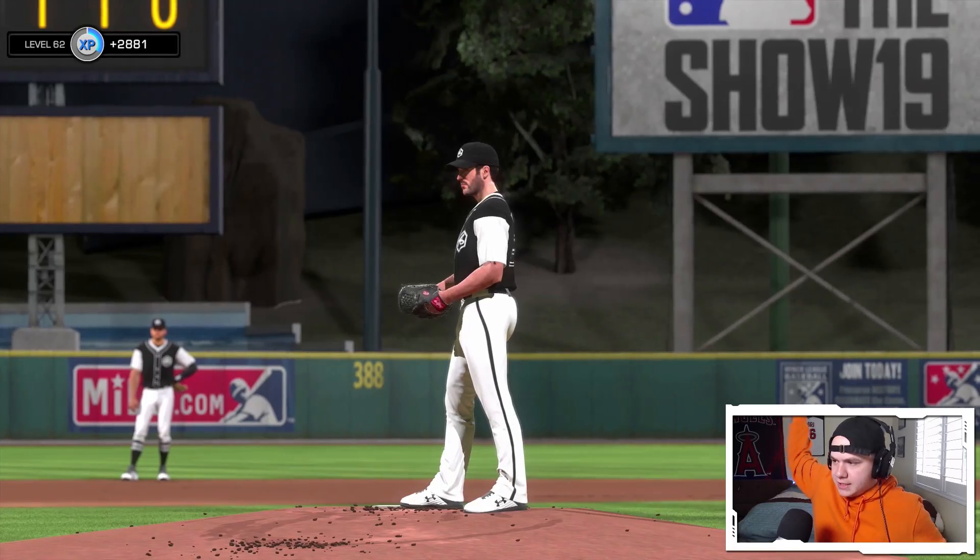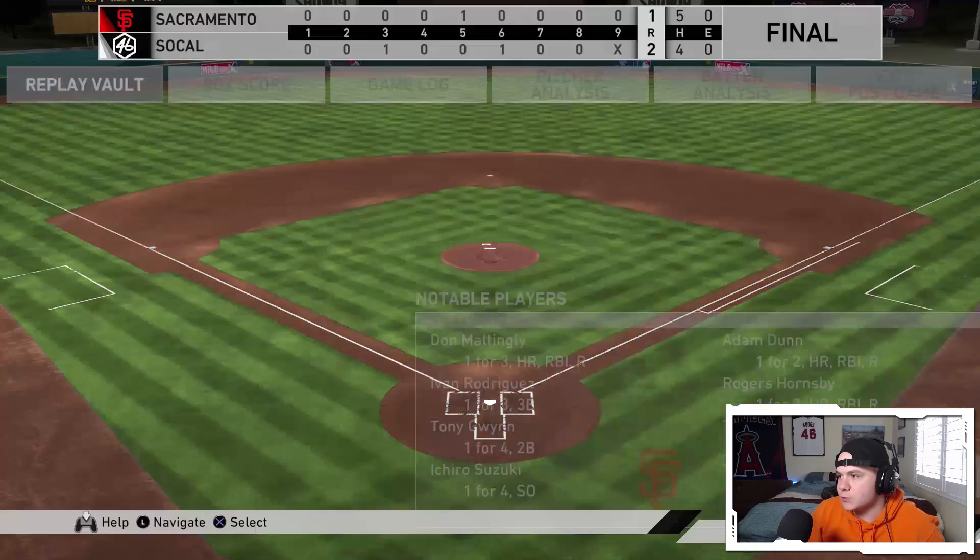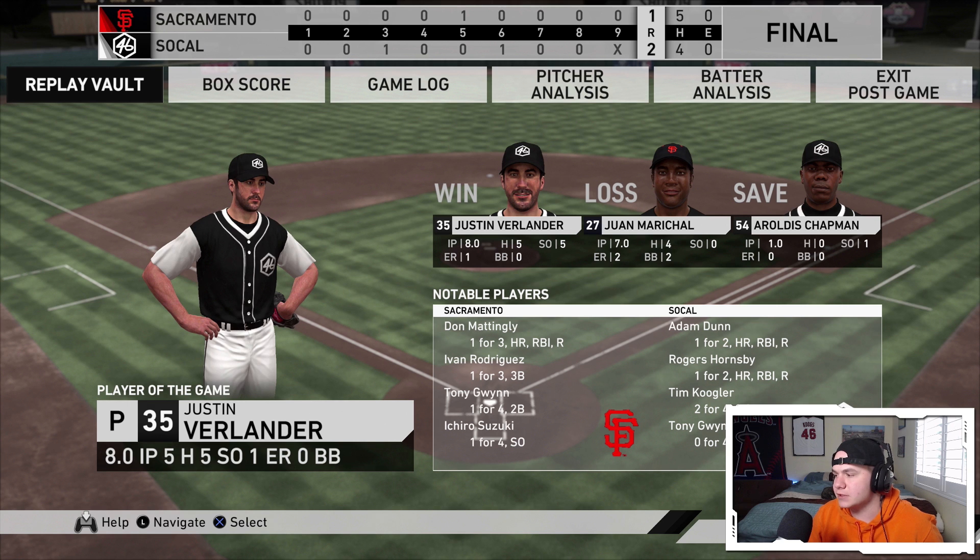2-1 victory. Not a lot of offense — a couple solo shots from Rogers Hornsby and Adam Dunn won me this game. Justin Verlander pitched eight innings, only one earned run, five strikeouts. Two runs off Marichal — definitely a pitcher's duel. Vladimir Guerrero did not really do anything in his debut, 0 for 3 with a couple ground outs to short, but it's okay, he's gonna get more opportunities — he's my favorite player and I'm not quitting on him after one game.